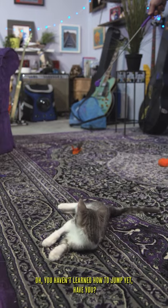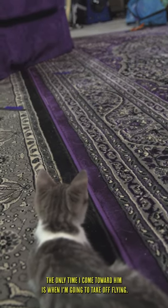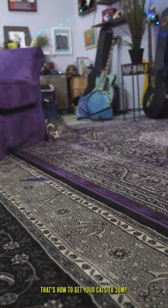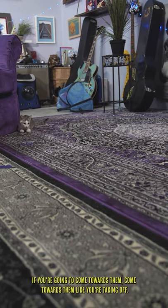Away and then up. The only time I come toward him is when I'm going to take off flying. So here I come and take off flying. That's how to get your cats to jump — if you're going to come towards them, come towards them like you're taking off.